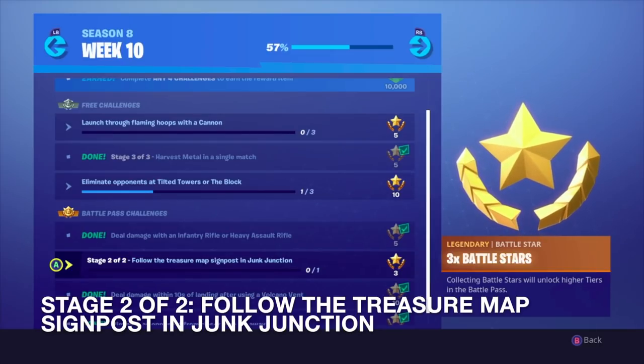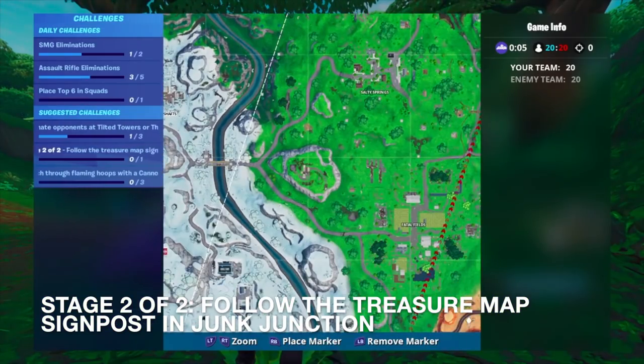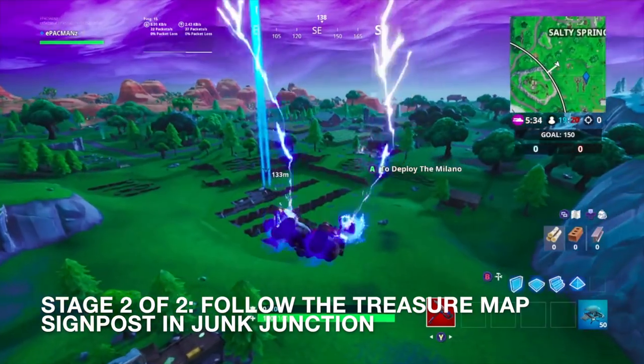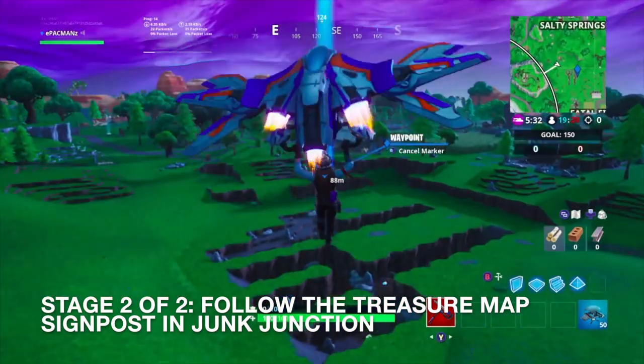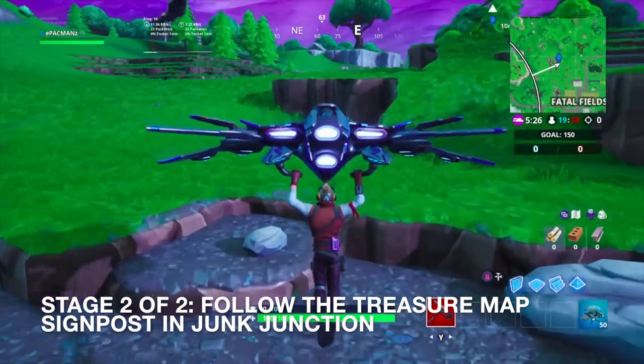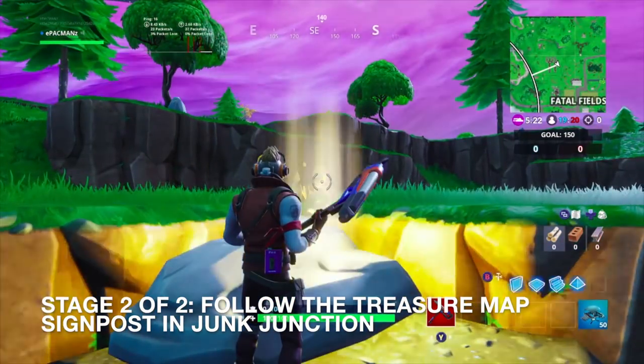Now we have to follow the treasure map signpost in Junk Junction. I'll show you guys where that is. This is just north of Fatal Fields, right over here — and the treasure should be somewhere right here. Here it is guys.